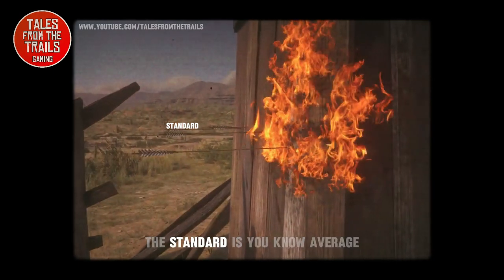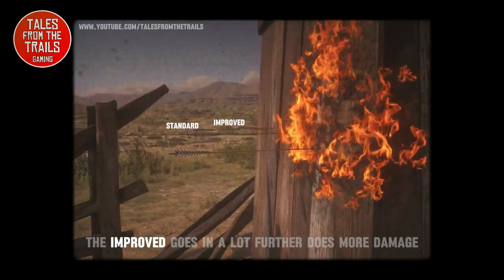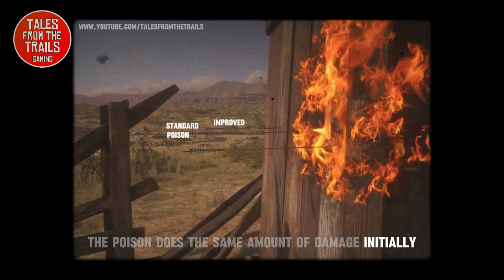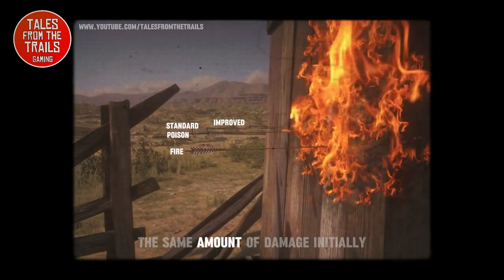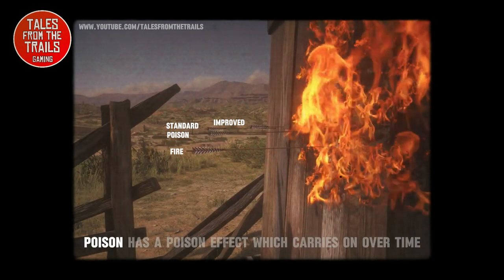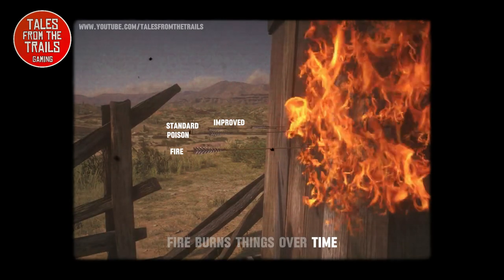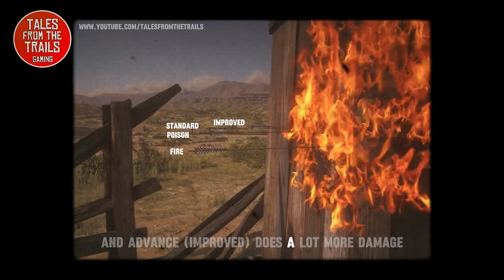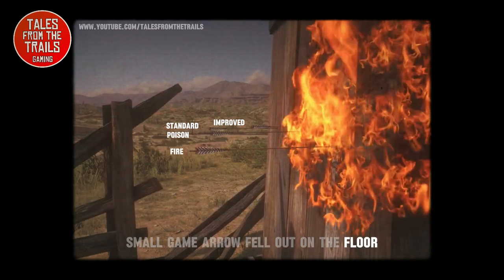The standard is average, the improved goes in a lot further and does more damage, the poison does the same amount of damage initially as a standard, and the fire does the same amount of damage initially too. What sets them apart: fire has a fire effect, poison has a poison effect which carries on over time, fire burns things over time, standard has just the initial impact damage, and improved does a lot more damage. The small game arrow fell out on the floor.